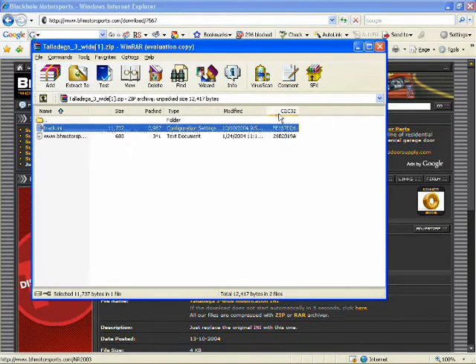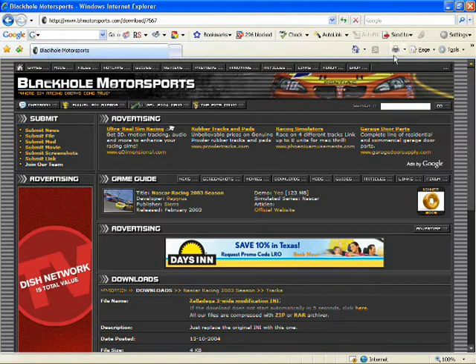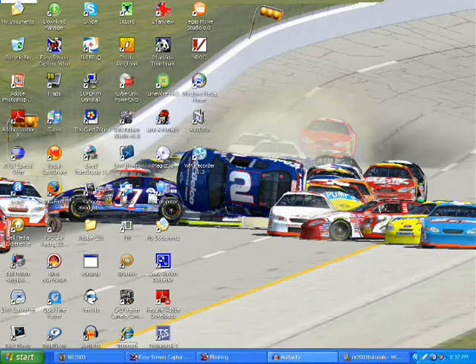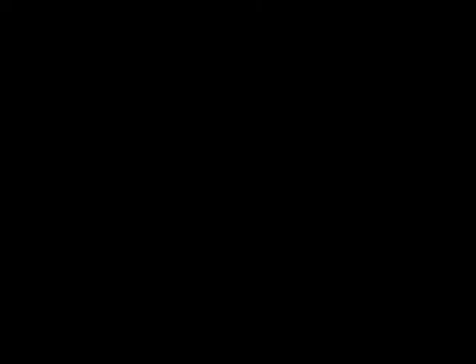That's somewhat of a way to get your AI cars racing three wide. Of course there are some adjustments I've made by trial and error that are somewhat of my little secret, but this will give you more three-wide racing than the regular INI file would. That's basically all there is to it — thanks for watching and have fun.